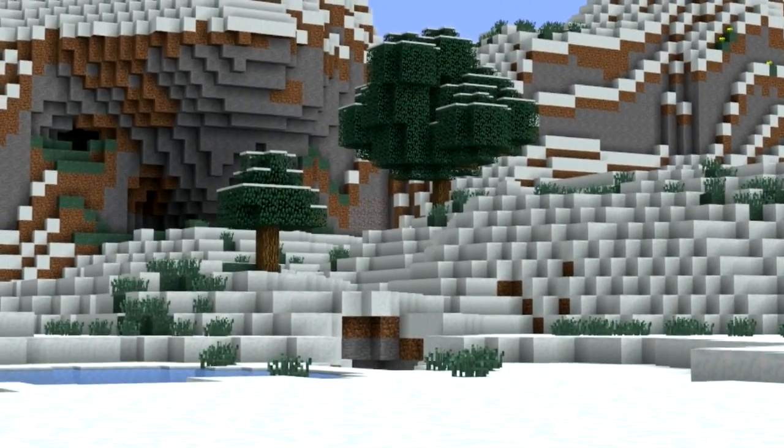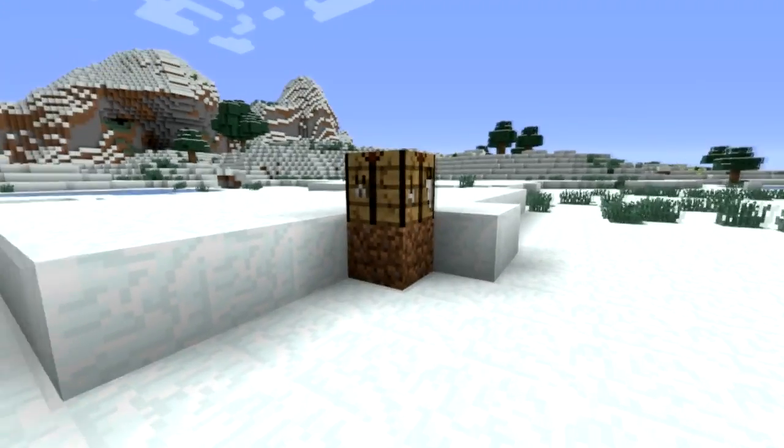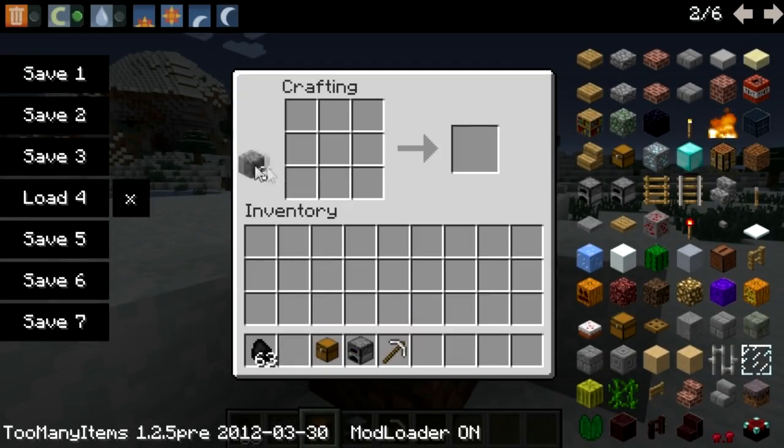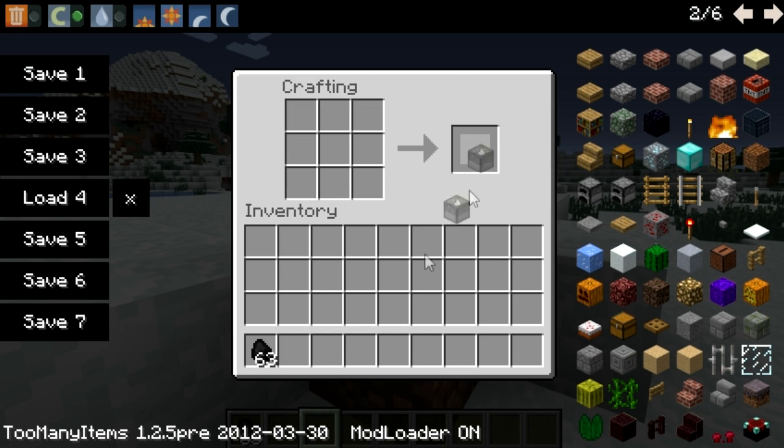A little fun fact: my fire dome arena is below a snow biome. Let's go and begin the crafting recipe for this — it's quite easy to craft. All you need is six cobble blocks, an iron pick, a furnace, and a chest, and switch that up there to create a mining drill.